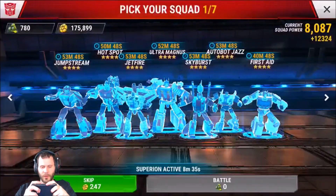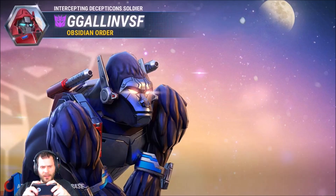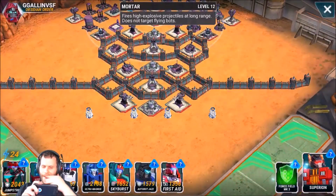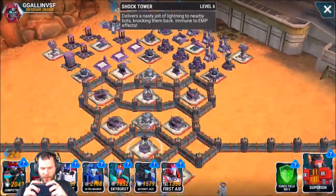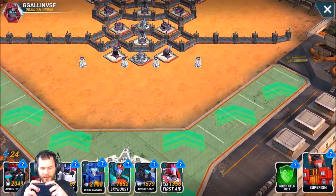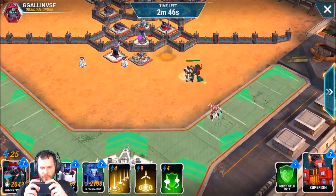We've got eight minutes left on Superion so there should be plenty of time. We got G Gallon VSF — max walls and max mortars as well. I'm thinking we start off with sending the gunners to take out this shock tower right at the start. I wonder if we're going to be strapped on time — should I send all the bots at once? No, I'll just start with my gunners. I really hope that's not a Scourge in that front outpost — it's not, nice.